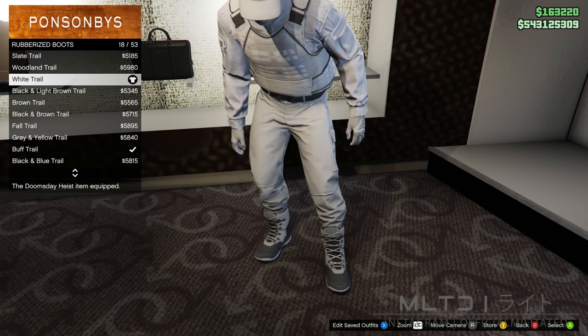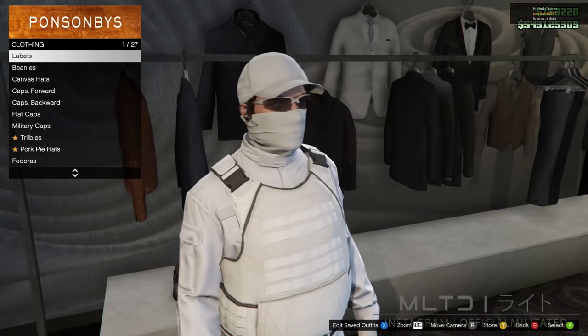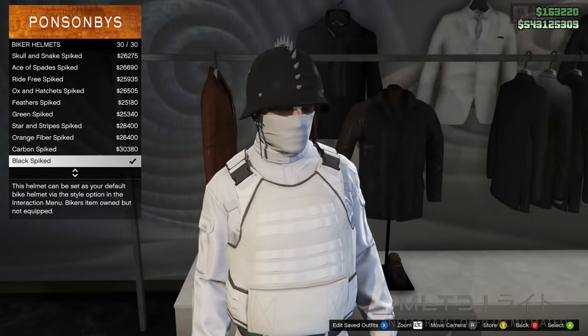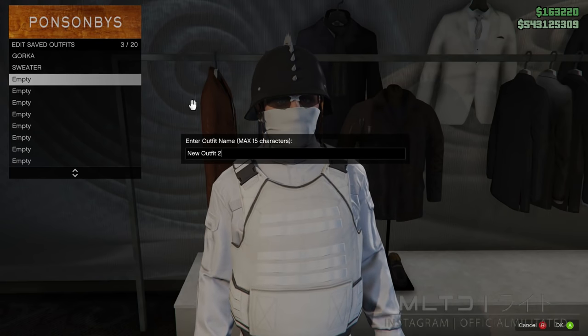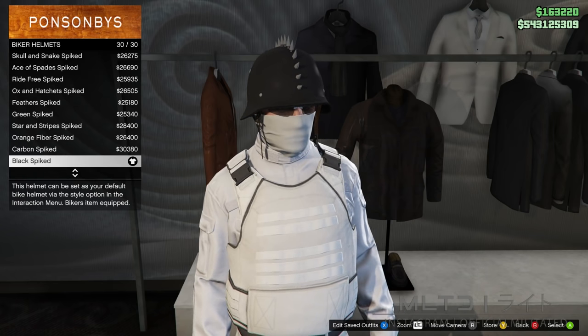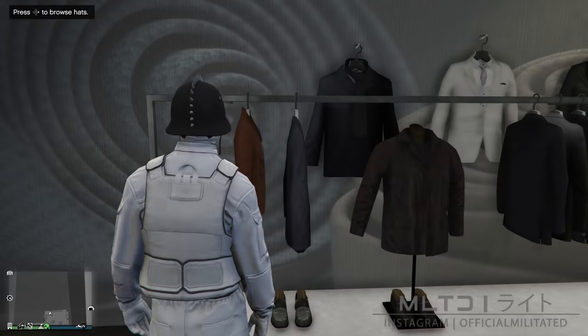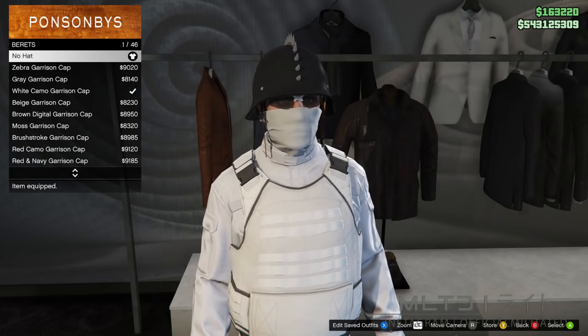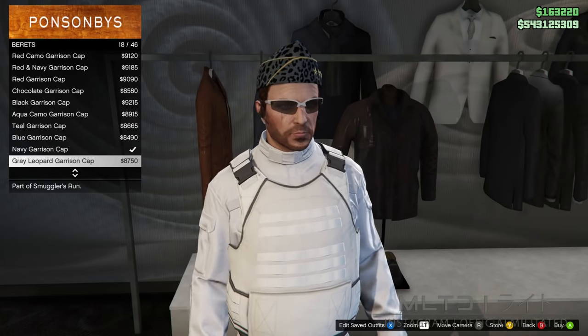We're going to change the hat that is on the neck gaiter. Go back over to the hat section and start browsing the biker helmets category — we need to purchase the black spiked from the bottom of the list. With this helmet purchased, go and save this into an empty outfit slot. Once saved, we're going to pick our hat of choice: for this outfit I'm going into the berets category. You can use one of the garrison caps if you prefer but I'm going to be using the ice beret to match the rest of the outfit.